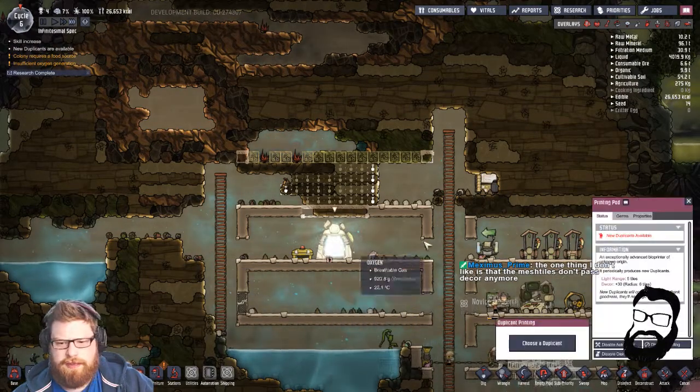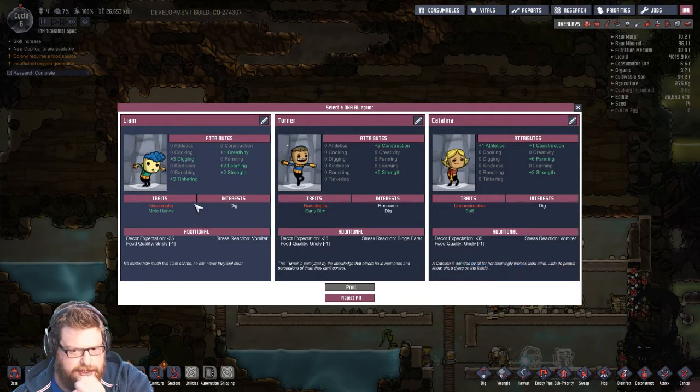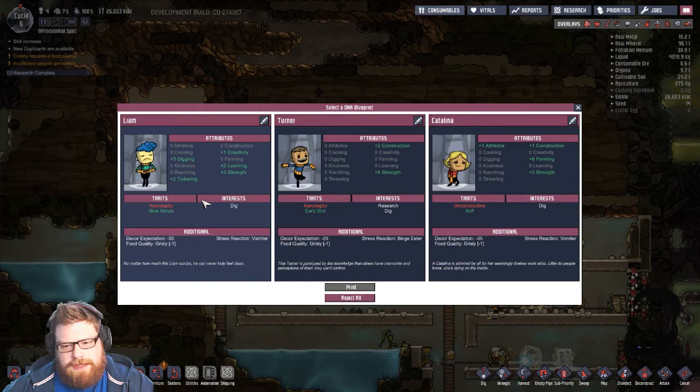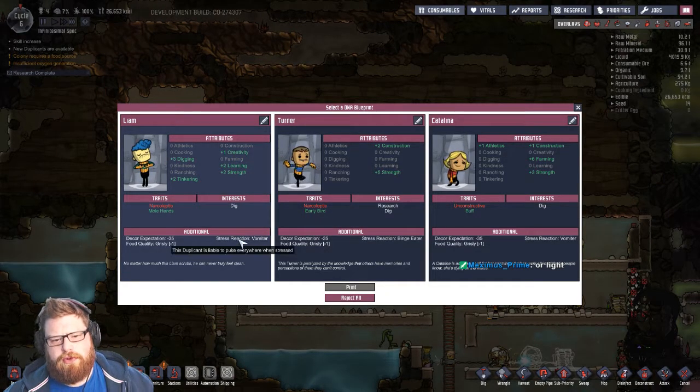I'm so used to ONI. Not really, mate — I'm very rusty at the minute. Very rusty. We needed someone that could dig — this is good. The one thing I don't like is that the mesh tiles don't pass deco anymore. Do they still pass light? Yeah — I remember seeing something about that on the forums a while back.